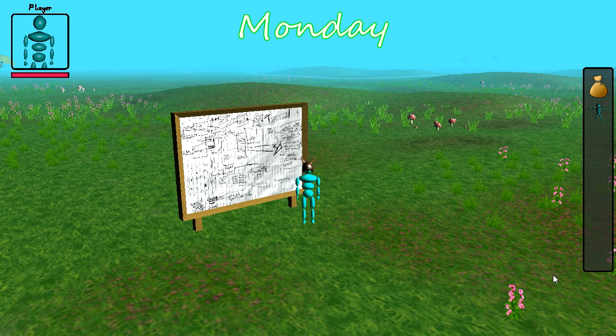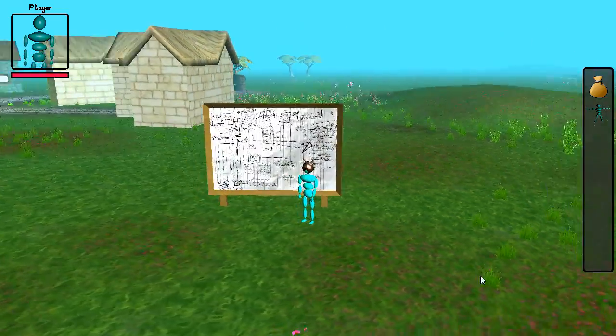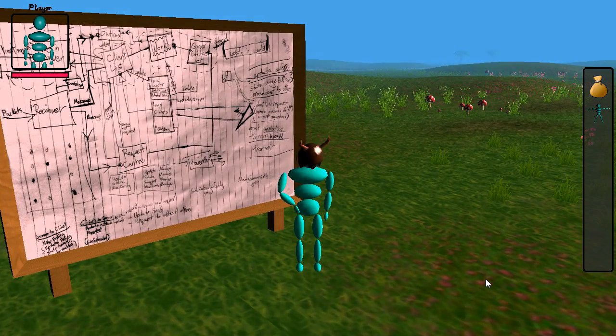There was no video last week because I was just redoing the client-server code, and I can now give you a brief overview of what I changed. I've actually got some of my real life notes here displayed next to this pile of blue pebbles on the billboard, and this, believe it or not, is a block diagram of the new server setup.